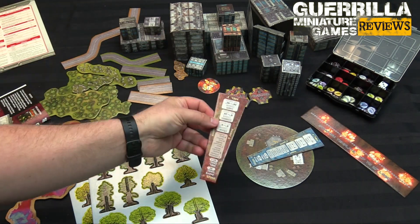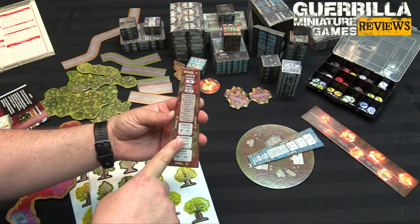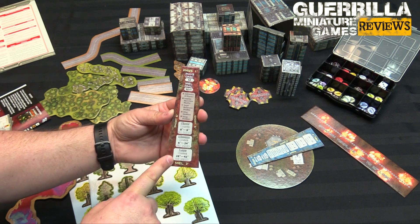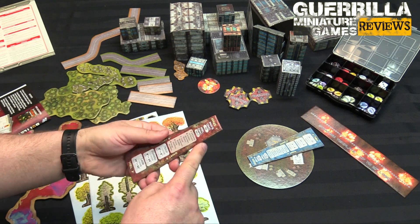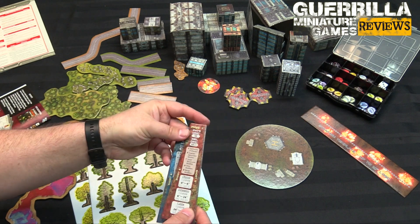On top of that you're going to get some measuring devices. A short range template but also a quick reference for what the actual rules are — your to-hit modifiers, short range, medium range, long range, melee range for melee weapons, physical attack range, and then short range. It's double-sided. You get two of these, one for each player, which I thought was really cool.